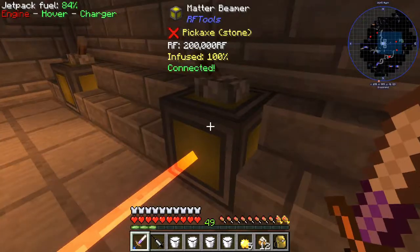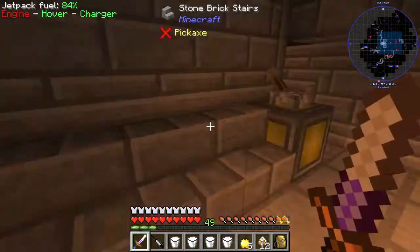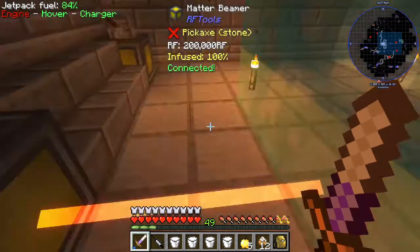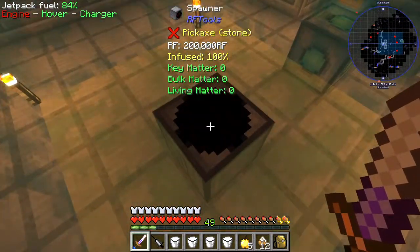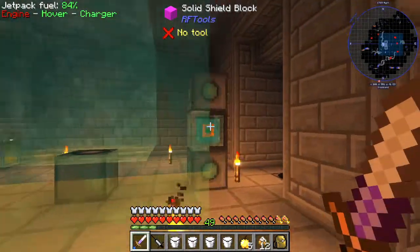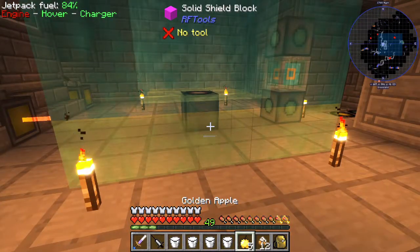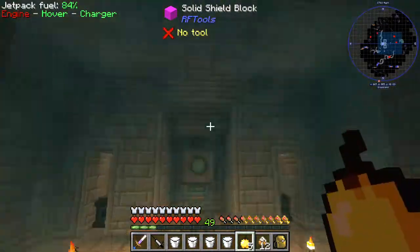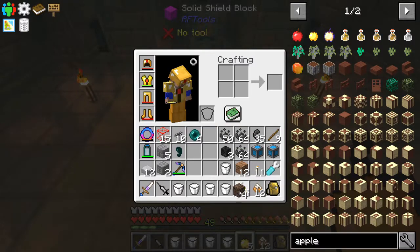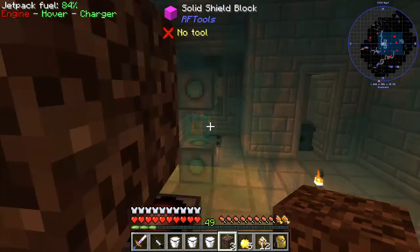He's still beaming matter in there - I thought I turned these off. I did turn them off, that's weird. Oh well, so we have our shield set up and our milk ready to go. Let's spawn our wither - let's make this a fun little adventure. I mean, what's the worst that could happen? It's never a good thing to say.